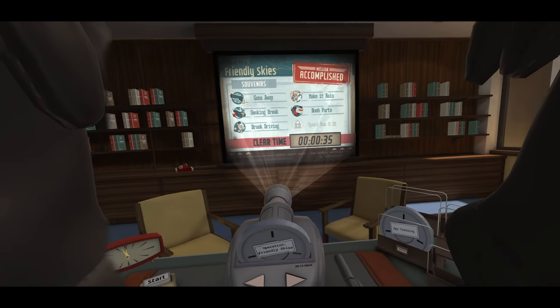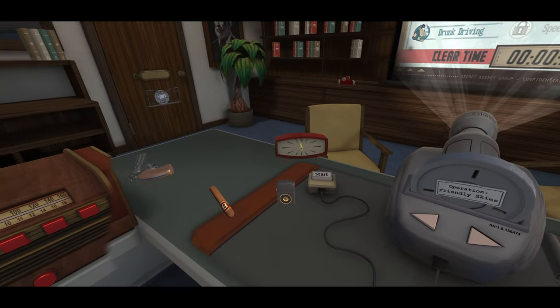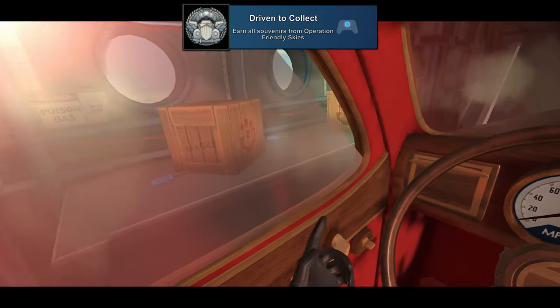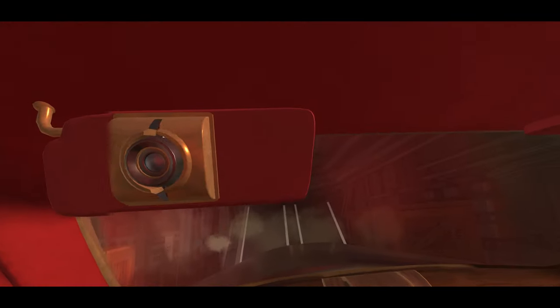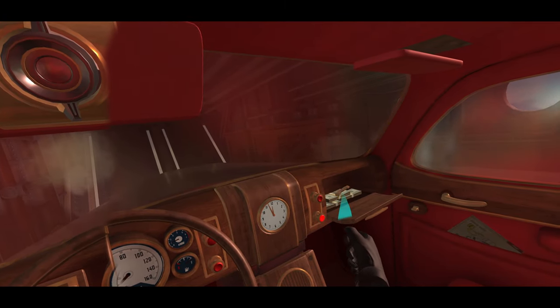Moving on we have the first real mission, Friendly Skies. There will be two achievements here: Live and Let Fly for completing Operation Friendly Skies, and Driven to Collect for earning all of the souvenirs from Operation Friendly Skies. There are five hidden objectives for each map that will unlock a souvenir for each one, and then speedrunning the level will get you the sixth and final souvenir.